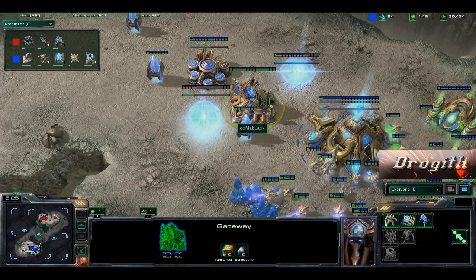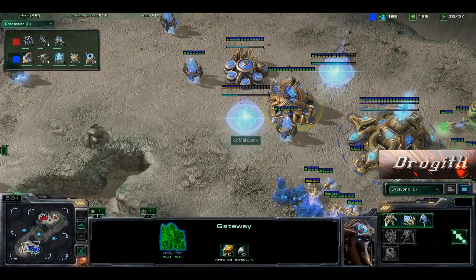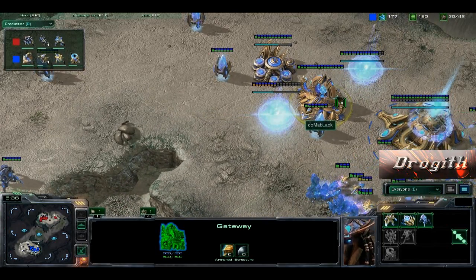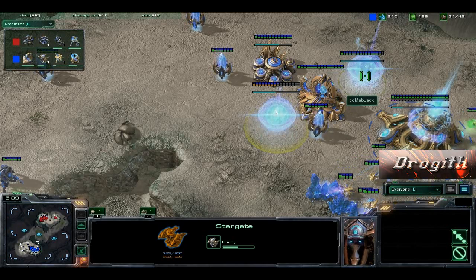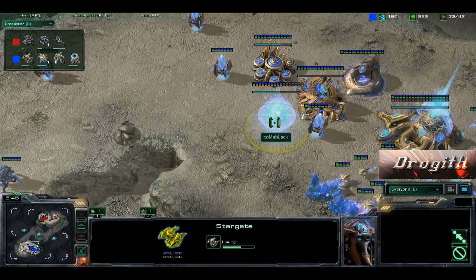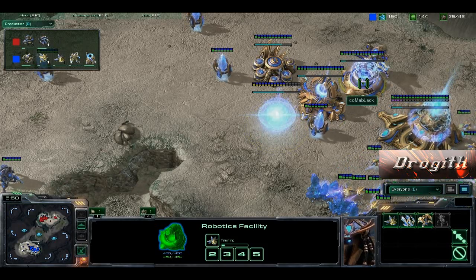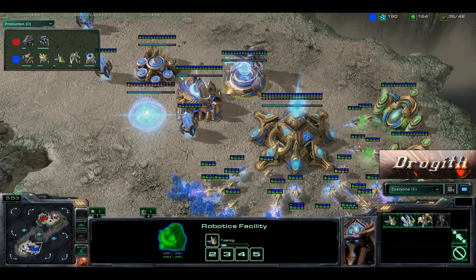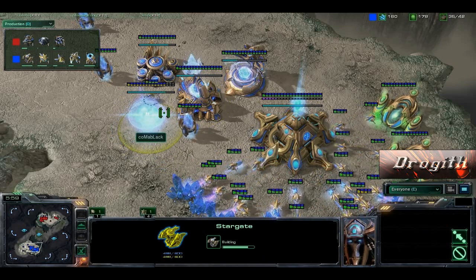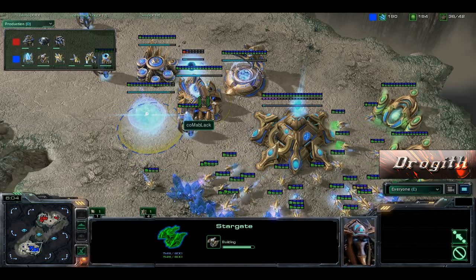A nice combination I can see from these units is obviously the Gateway units — very nice to have: Zealots, Stalkers, Sentries, and whatnot. Nothing really added when you go Robotics Facility and Stargate. However, if you take say a Phoenix, maybe mix it with some Stalkers, that'd be a good combination. An Observer is coming out just because. That would be a good combination — lift up, Stalkers go boom. Very nice to do.